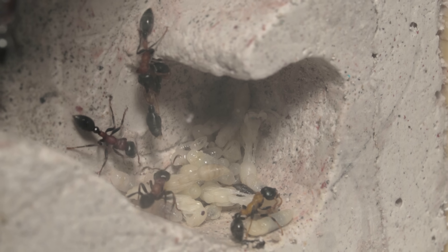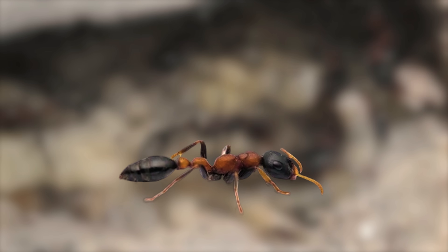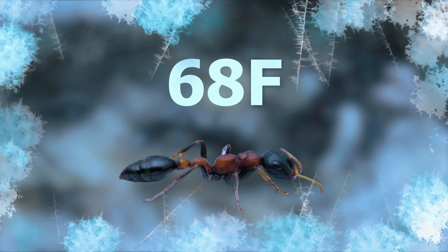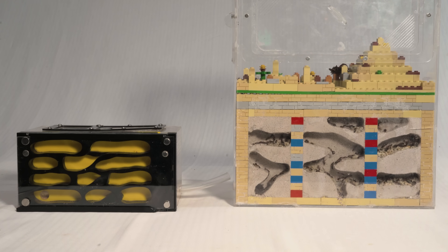But no creature can fight nature — because I made a mistake. These little warriors thrive at 77 to 86 degrees Fahrenheit with 30 to 40% humidity. Lower temps around 68 degrees Fahrenheit slow their metabolism, and moisture builds up in the nest, causing the queen to stop laying eggs and burrow deep. This mighty empire is now weaker than ever. I need to move them back to their old home right away.